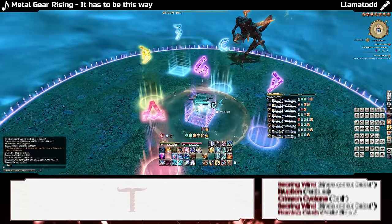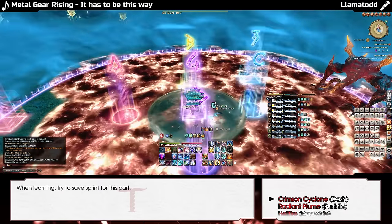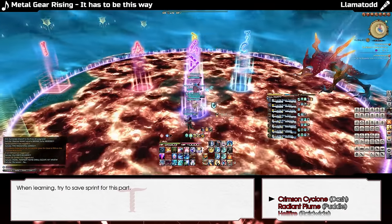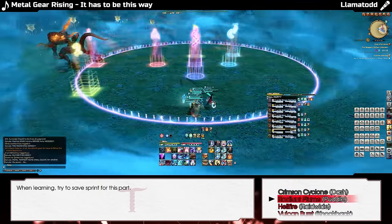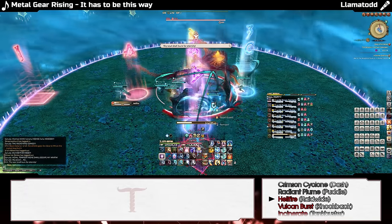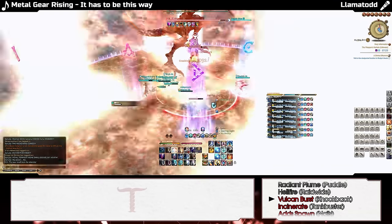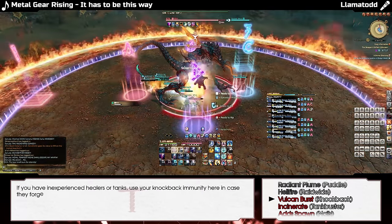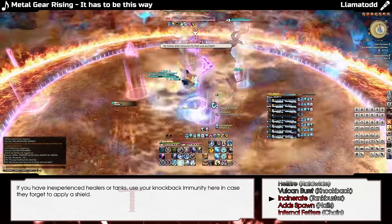Ifrit spawns on a random cardinal and covers the entire arena in Radiant Plumes except for two cardinals, and starts casting Crimson Cyclone. Quickly run to the one not covered by his dash. He then reappears in the middle of the arena and casts Hellfire, then Vulcan Burst, tightly followed by Incinerate on the main tank.